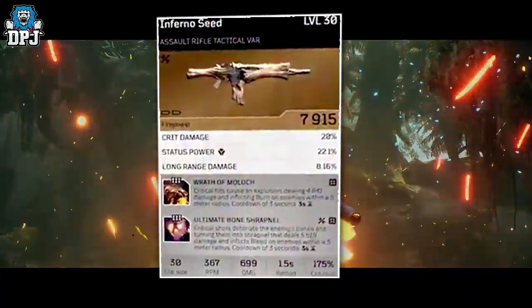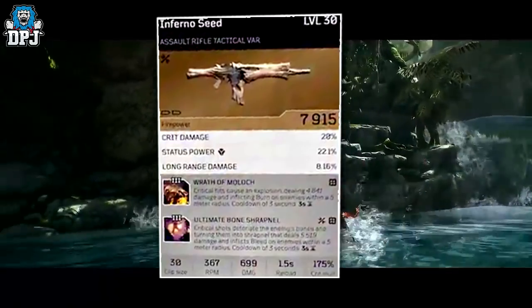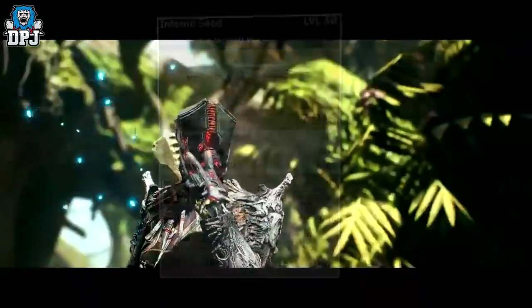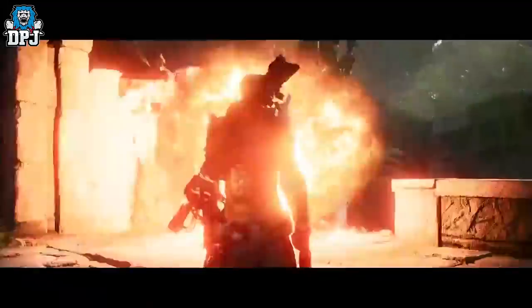Critical hits cause an explosion, dealing damage and inflicting burn on enemies within a 5m radius, with a 3-second cooldown. Like I said, this weapon was built for the pyromancer. Cool stuff here for sure.